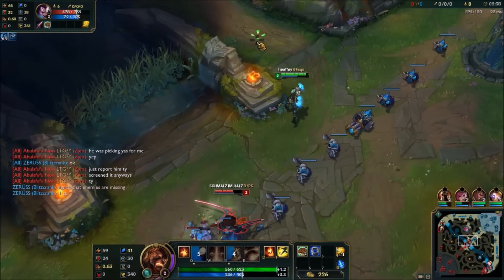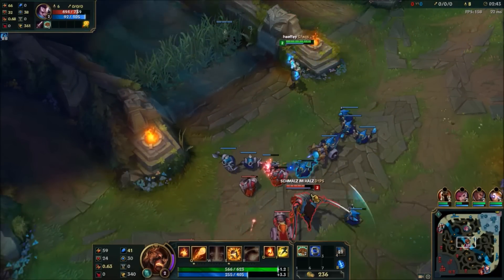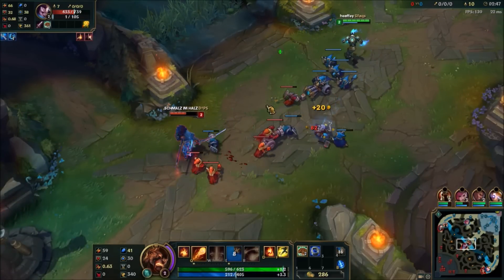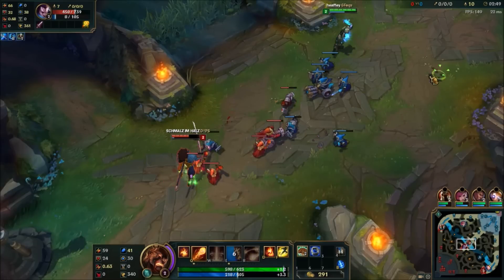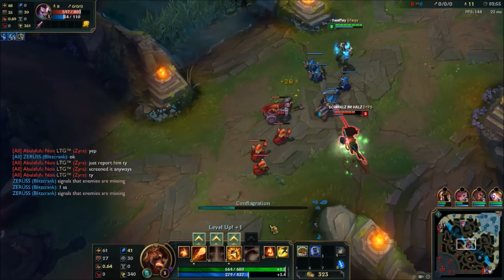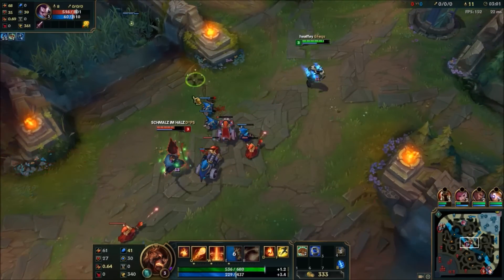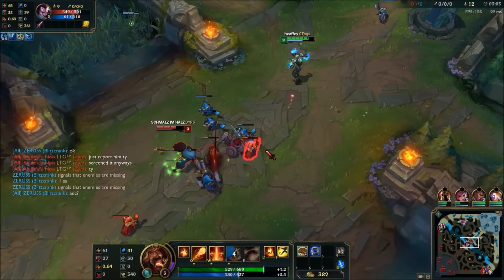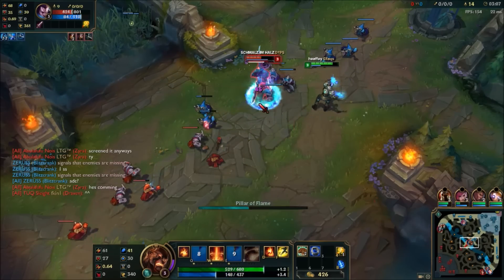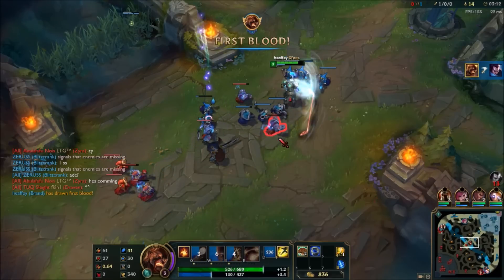Now my Q's down, he can easily jump to me, so get back until my cooldowns are off again. Good thing about Brand's Burn is it procs his shield quite a lot. Now one decent combo should do him. And here it is. There we go. And that's how you win lane first against Yasuo.